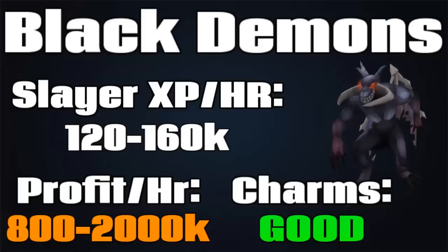Money-wise, they're not amazing — going from about 800K an hour if you don't pick up or bank the ashes, to about 2M an hour if you do bank the ashes. You'd probably do this with either a yak or magic notepaper. The Slayer XP per hour is 120K to 160K — 120K without cannon and 160K with cannon. The charms are pretty good; they have a high drop rate for crimson charms and you can expect about 150 crimsons an hour.